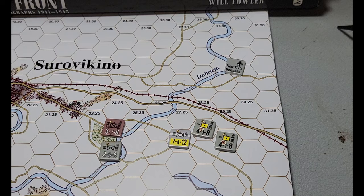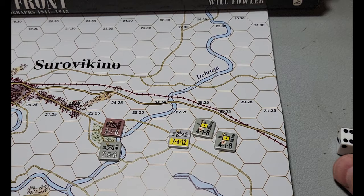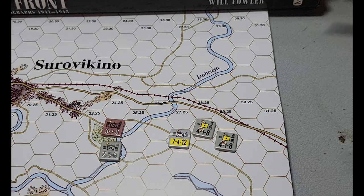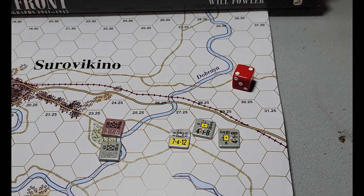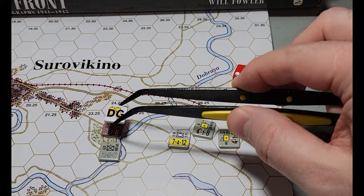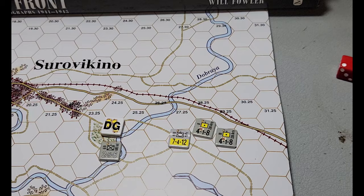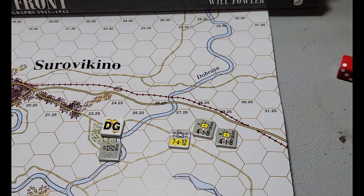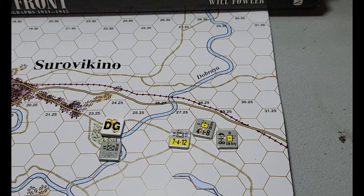That is a six — so this unit fires and no effect. Then we roll for the second unit — that's a two, minus one, that is a one. A raw roll of one is always a DG, but that was not a raw roll, so that's going to DG this unit. Let's say the first guy had DG'd that Russian unit. For each DG result against a hex, roll a die as a kill roll for the stack. Let's try a kill roll — remember you can't DG again, it just starts another kill roll.